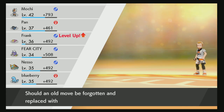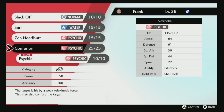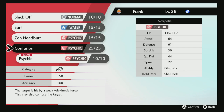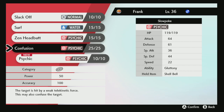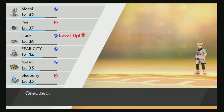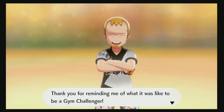Frank wants to learn Psychic — that's a really good move. Base 90? I keep forgetting that Frank is actually a physical attacker, which is strange. I'll upgrade Confusion to Psychic — almost doubled the damage, why not? Alright, we took out Gym Trainer Simon.